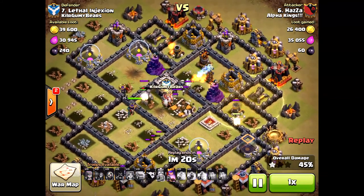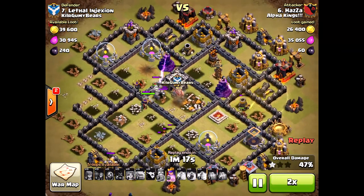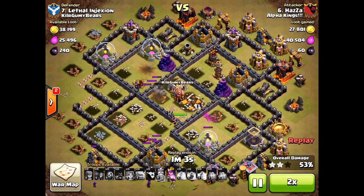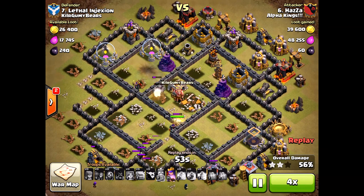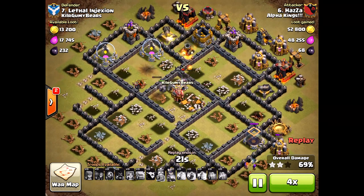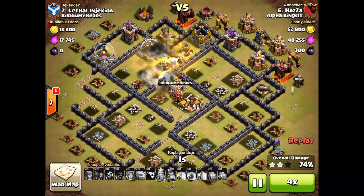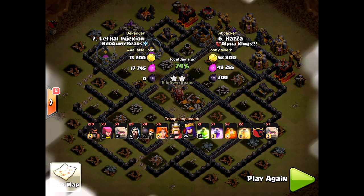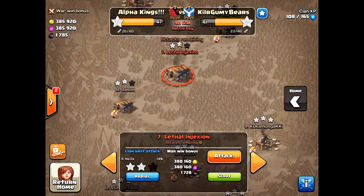He needed that heal in the upper north — those wizard towers and splash damage just took out his hogs. He had a good ground portion; he still has a golem left, valkyries, and the queen at full health, but the hog portion failed. It's very hard to get that three-star — everything has to be done pretty much perfectly with no room for error, even with max troops. Anyway, I wanted to bring you those three attacks to see the differences. Thanks for watching — please subscribe, please share, and as always, halo out!